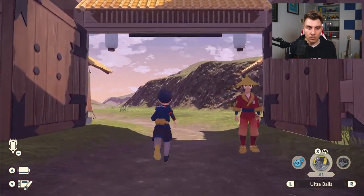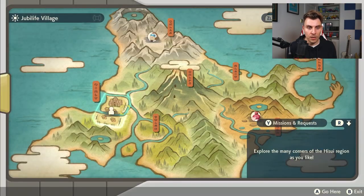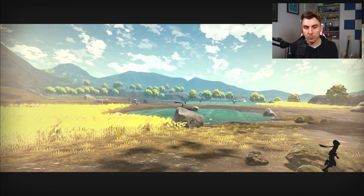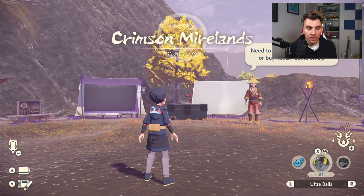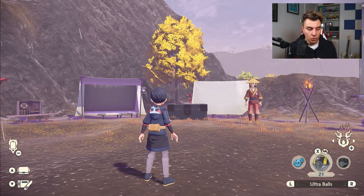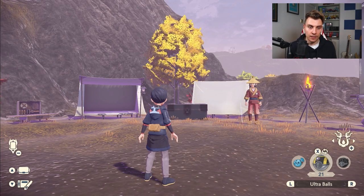Where you want to start off is at Jubilee Village, and you want to first make your way down to the Crimson Mirelands, because this is where predominantly we're going to be doing this method. You are going to need a Pokemon that is strong enough to beat a level 50 Alpha Roserade — so a fire type, or just something strong. A flying type can work as well.